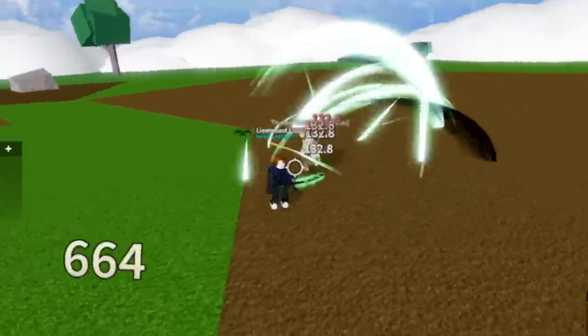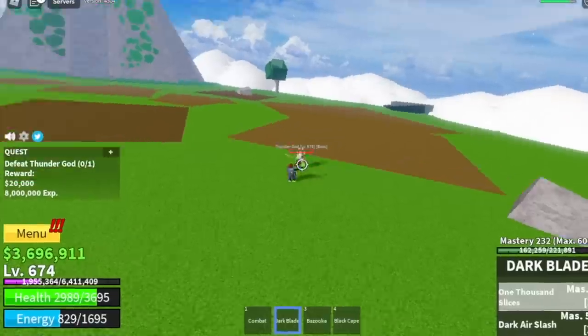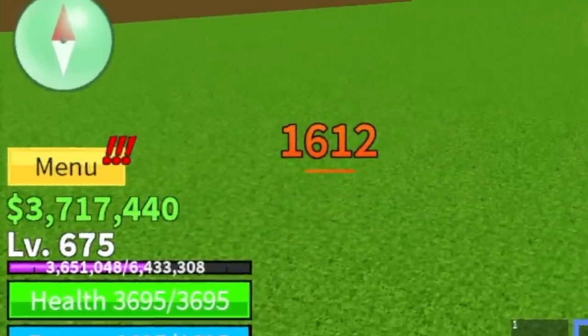Next up, thunder god. There is no rock or wall strat here, so you should use your skills. Remember how you defeated the magma admiral? That's the way to do it. We're going to leave this area at level 675.